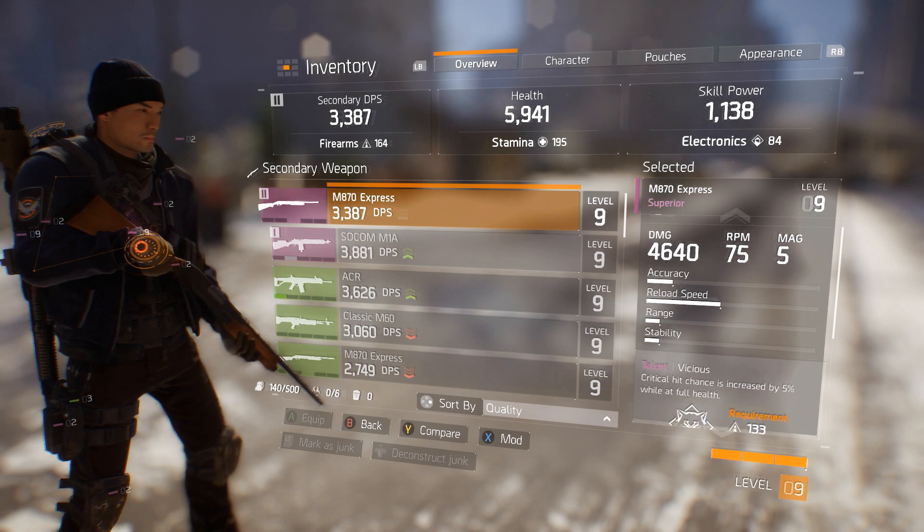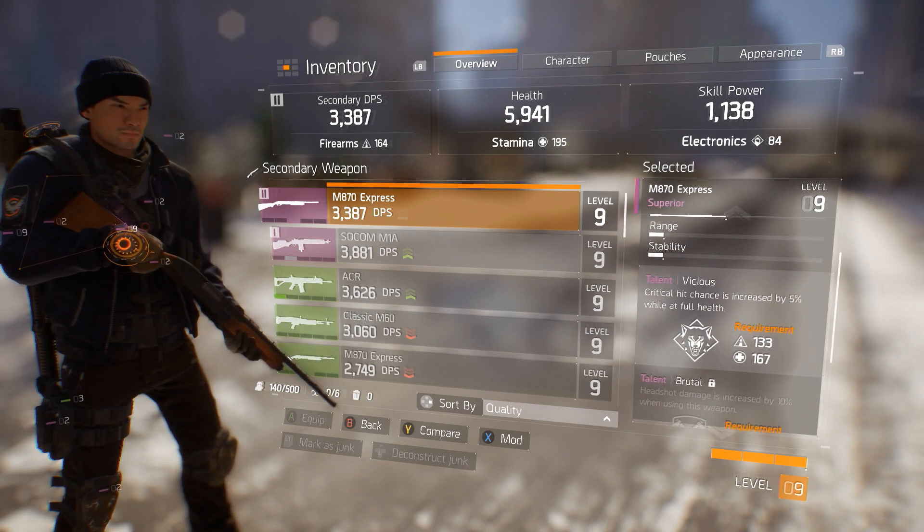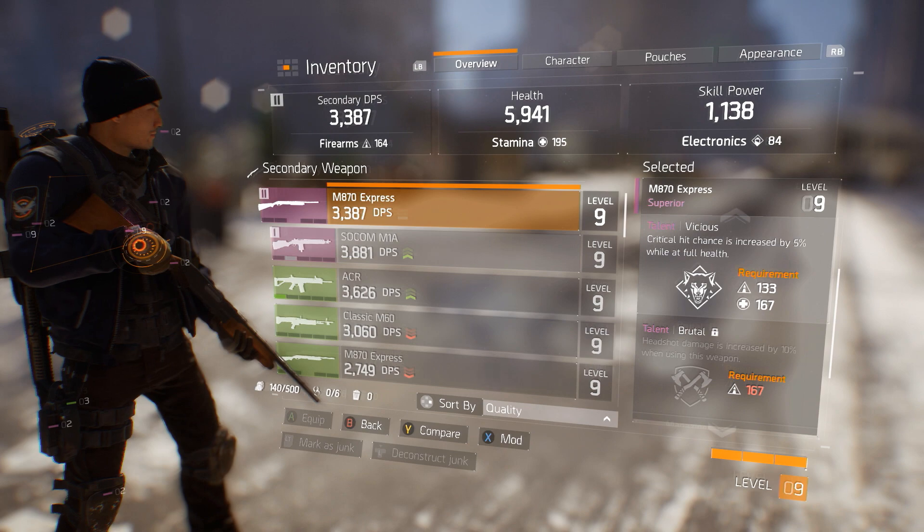To activate the weapon talents, equip gear to increase the requirements for firearms, stamina, or electronics.